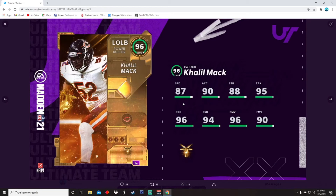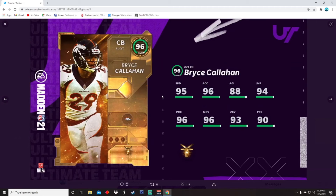Khalil Mack is 96 overall. 87 speed, 90 acceleration, 88 strength, 95 tackling, 96 play recognition, 94 block shed, 96 power moves, and 90 finesse moves — and he's fast too. This card is gonna be insane. I would love it if they hadn't already released Michael Strahan, but I got Strahan so it doesn't really affect me.